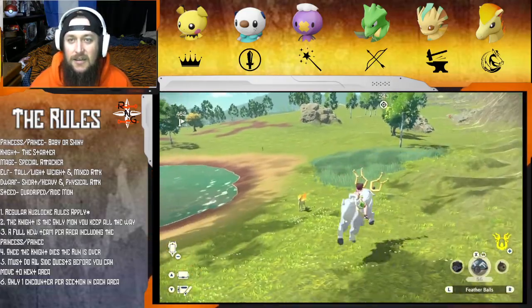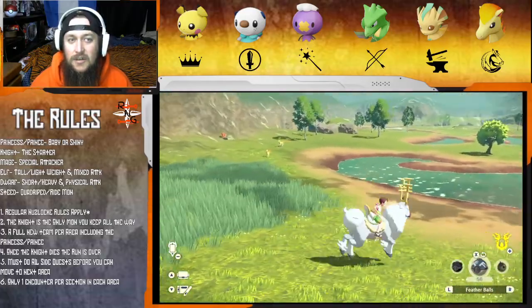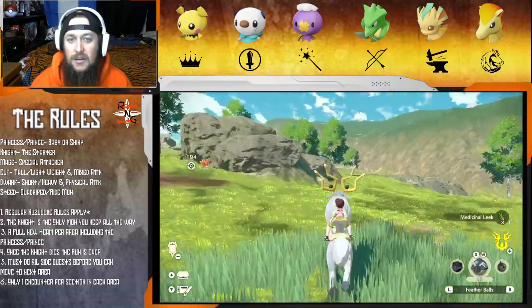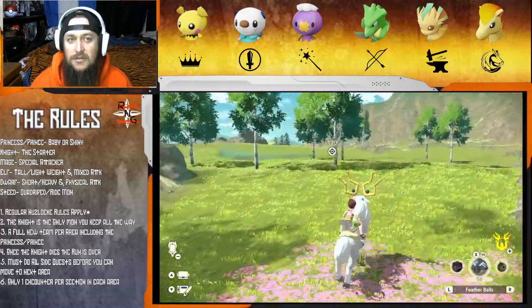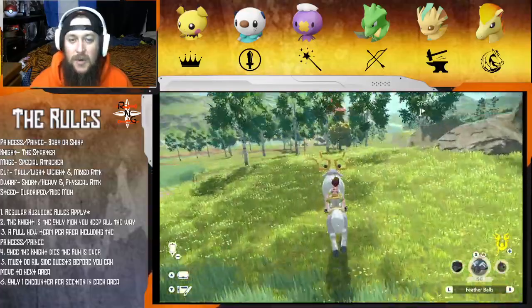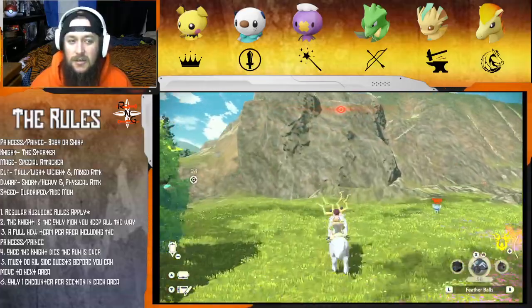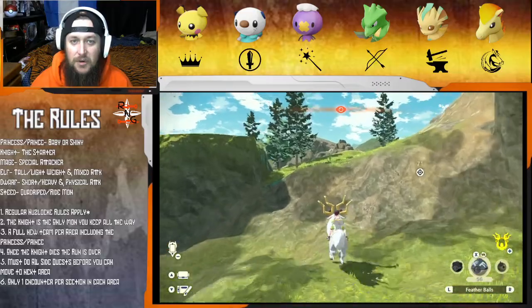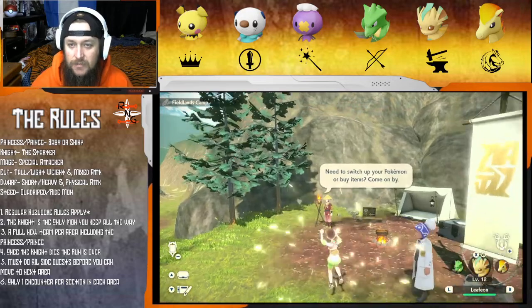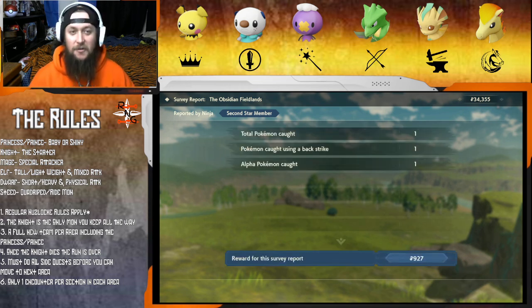The shiny Ponyta should be over here... I thought it was right here. Maybe we have to talk to the guy again first, because on the map it says we have to go back into the city - so maybe we have to do that first. Which is fine, we're going back to give Beauregard his alpha anyway.